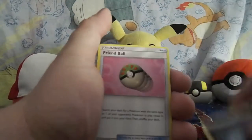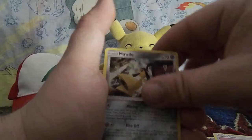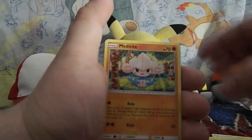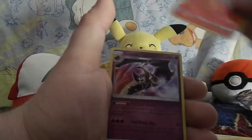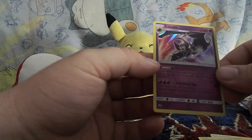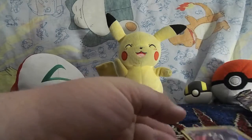Dark Energy, a Friend Ball, a Mawile, a Lumis, a Bellsprout, Chinchou, Metatite, Spoink, Electrite, Reverse Holo Torchic, and a Lunala. That was pretty nice.